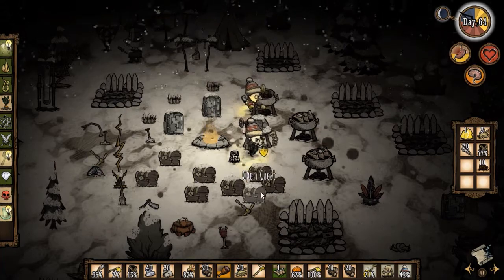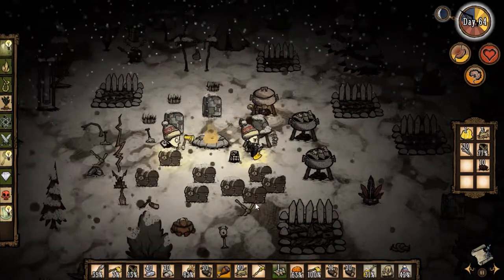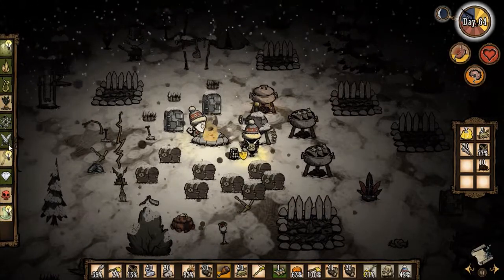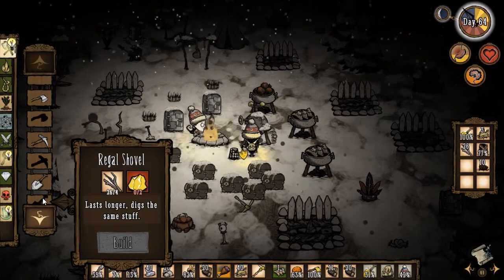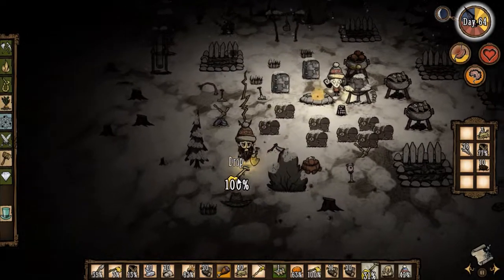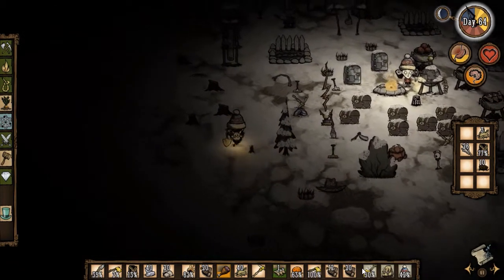I have both the ice box and the crock pot open — apparently shift-clicking goes in the ice box instead of the crock pot. Dark sword, I'm gonna put that on now so I can start getting my sanity down. I still have 31 on the shovel — I'm gonna drop that on the ground since I don't need it right now, and use this shovel on stumps rather than berry bushes.